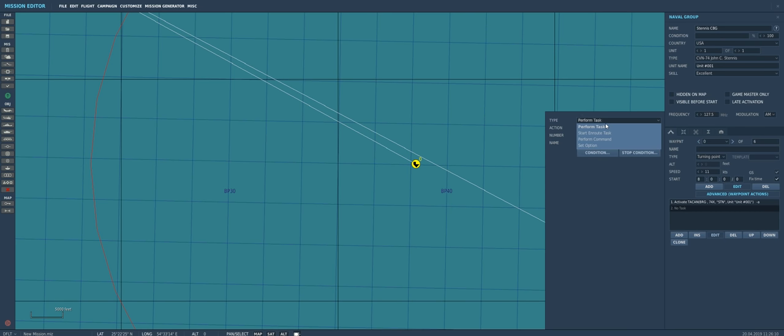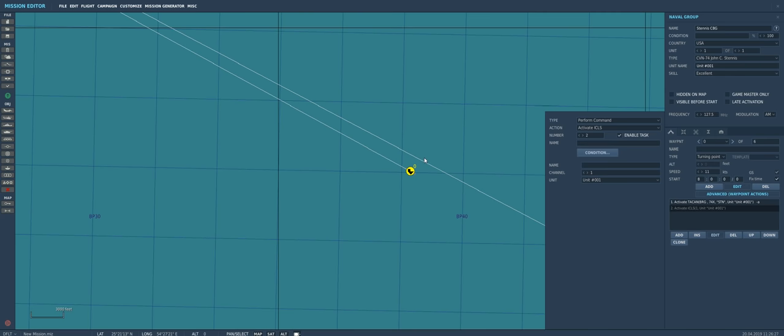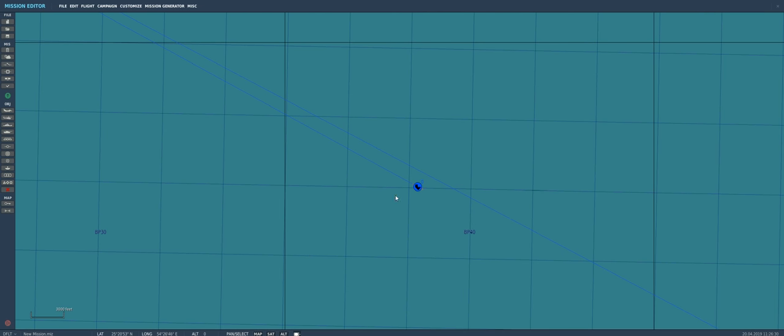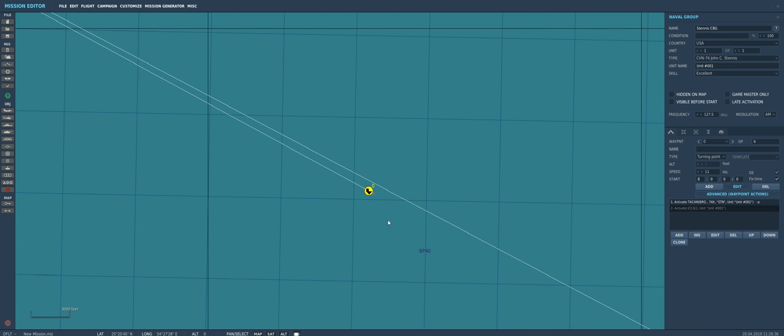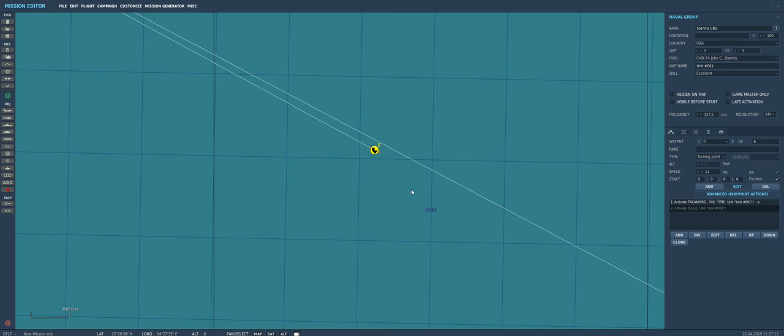Next we'll add another task — set option, perform command, activate ICLS. We'll leave it at channel 1 for the ICLS, making sure it's connected to the Stennis unit. Then we'll add a few more ships to the carrier battle group. It's great for atmosphere to have a plane-guard destroyer or similar when taking off and landing on the aircraft carrier.